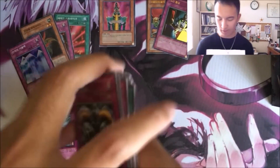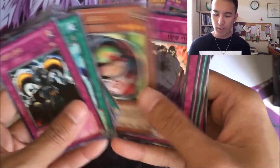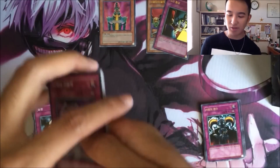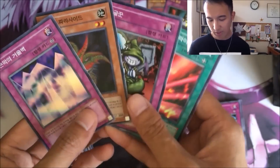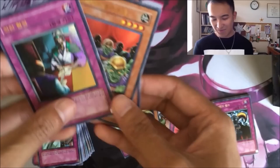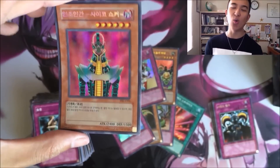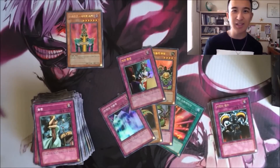Just to do a quick recap, I'll skim through all the rares. This set really introduced a lot of trap cards. Legend of Blue Eyes was normal monsters, Metal Raiders was effect monsters, Magic Ruler was obviously spell cards, and Pharaoh Servant was trap cards. The super rares I got: Mirror Wall, Parasite Parasite, Grave Robber, and Fairy Meteor Crush. I got two ultra rares — Ceasefire and Goblin Attack Force. Unfortunately not a Buster Blader, but we did get the secret I wanted — Jinzo!